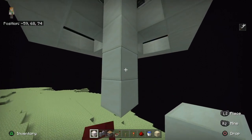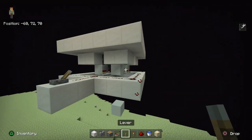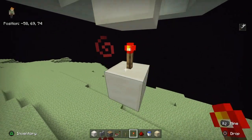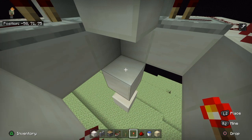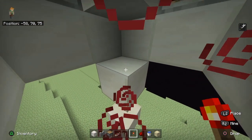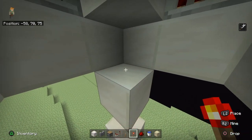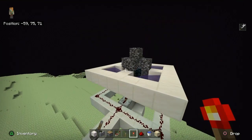Leave one block and destroy this one, leave another and destroy the next. This is really important, so pay attention. Place a redstone torch on the bottom block. Then place a redstone torch and break it immediately — as fast as you can — and this will make your farm work. As you can see the farm started working, all the pistons start flicking on and off.